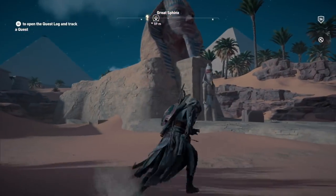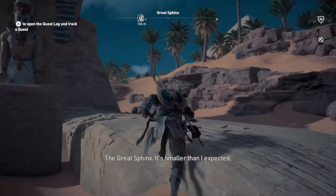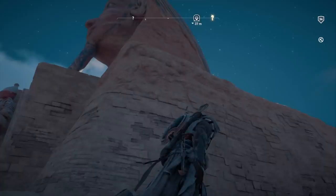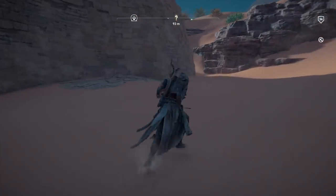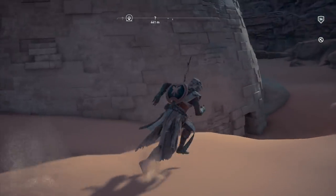Hey guys, it is Tyler here back once again with another Assassin's Creed Origins video. This video we are going to be looking at the scene where you unlock the Isu armor in Assassin's Creed Origins. This is kind of like the main collectible finish sort of armor you get.